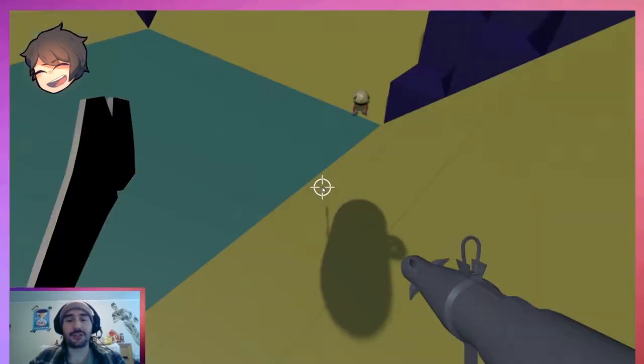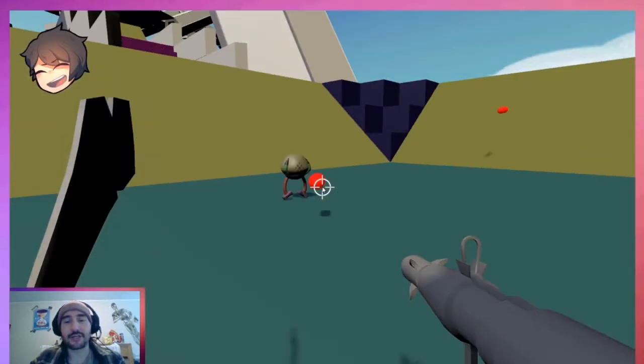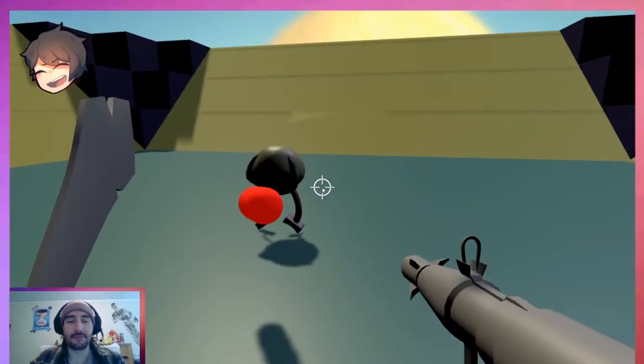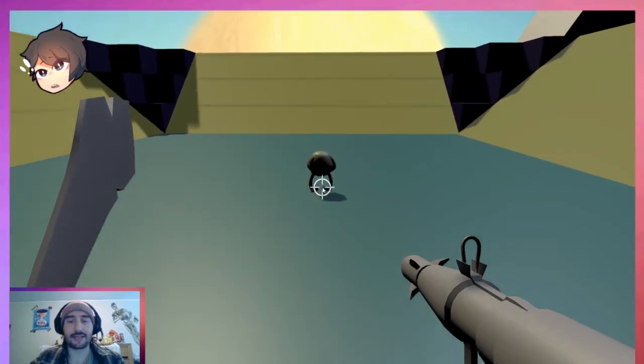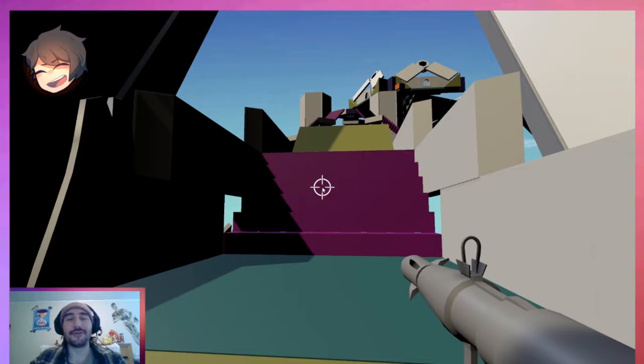Let's just chop these guys up real quick. They float, they come at you, they shoot. There's going to be laser beams soon, but for right now they're little pills that can be deflected with your rocket. Don't know if that feature is going to make it through to the alpha, but we'll keep going here.